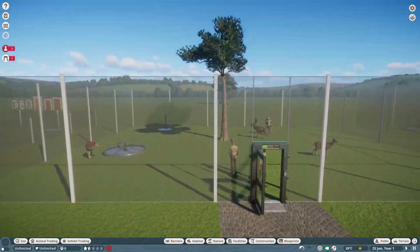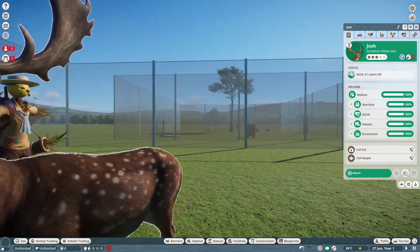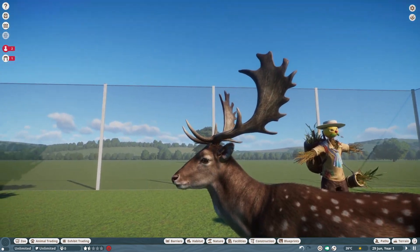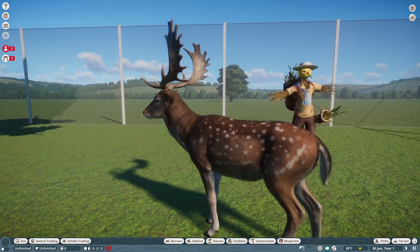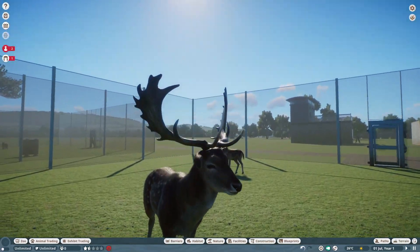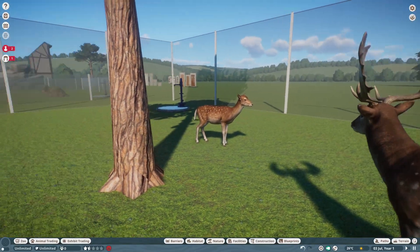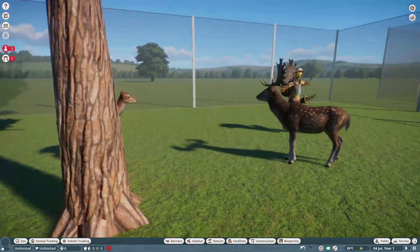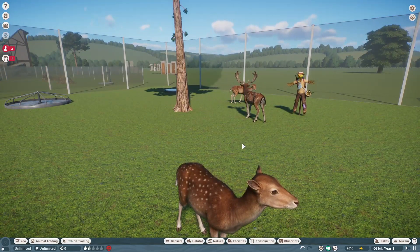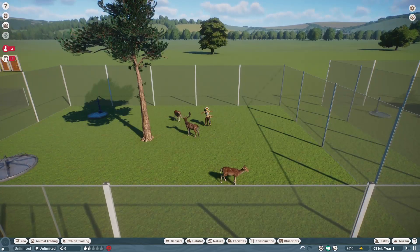The European Fallow Deer are gorgeous — I think they really knocked these out of the park. Unfortunately I don't have a use for them in my zoo but I'm looking forward to seeing what habitats people create for them. There's nice variation between models, and they use the scarecrow feeder as an enrichment item.